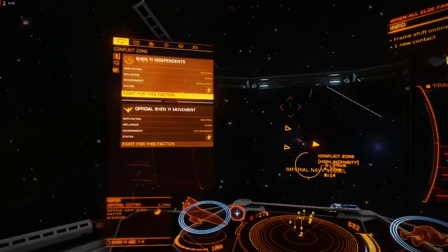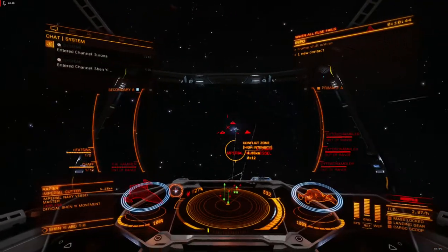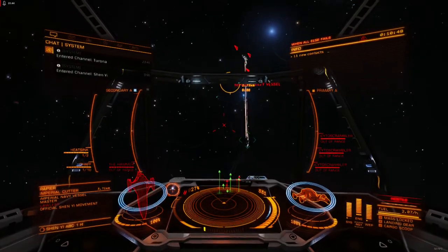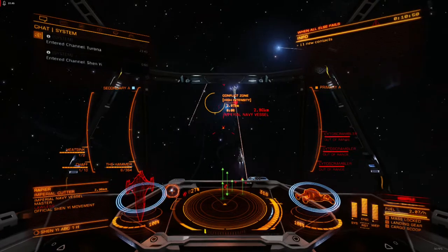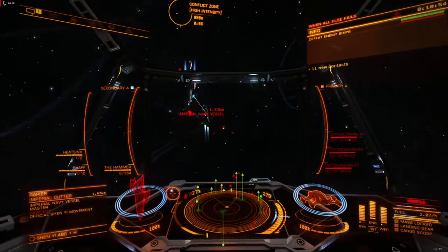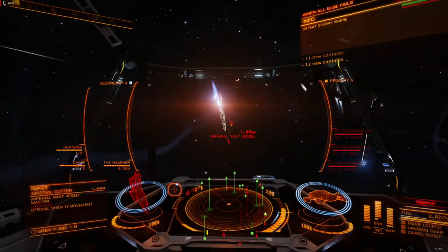Dumbfire missiles have a massive ammunition pool, faster fire rate, and higher effective DPS than other explosive weapons in the game. Unlike other hardpoints, missiles deal the same damage regardless of module size, making them an incredibly potent weapon on smaller ships.